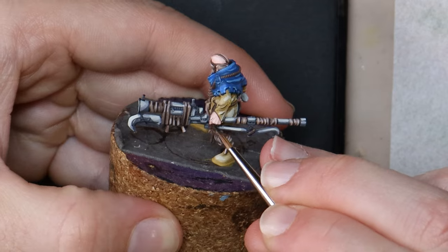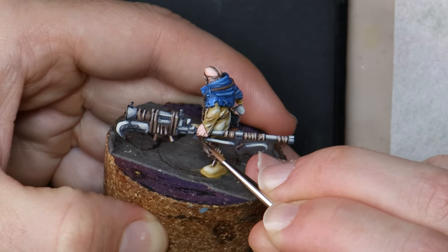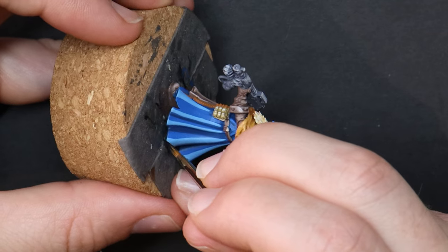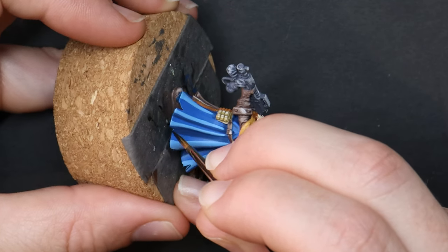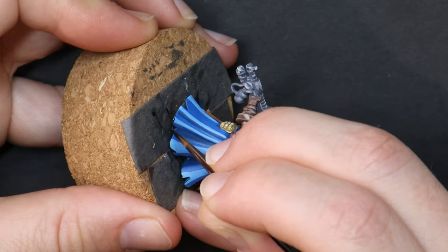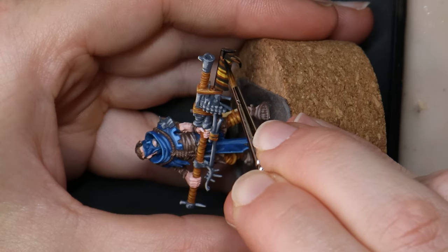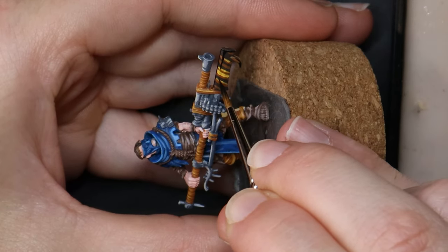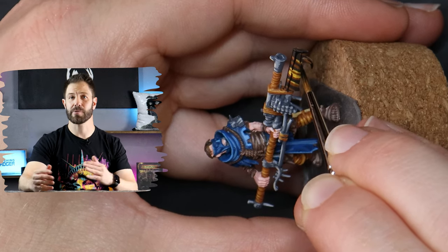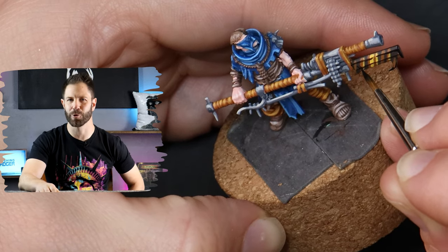Painting in this cel-shaded comic book style means the models can look very average for the majority of the process. These in particular are ugly and depressing base colours, and it's not until I break out the black lining that the models really take form and come to life. I'm slowly tracing my way around all of the details on the clothing, robes, weapons and armour. I haven't been able to weather the models with my usual colouring tricks, so instead today I'm adding some hash marks to the clothing to show how old and worn they are.